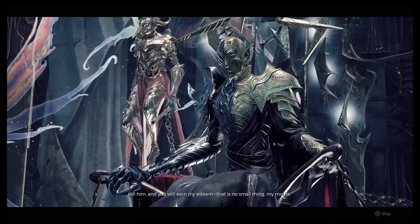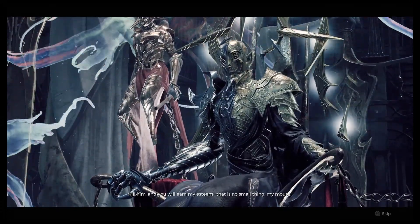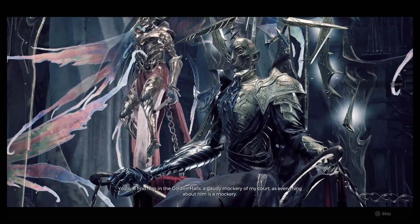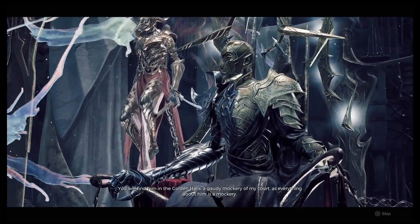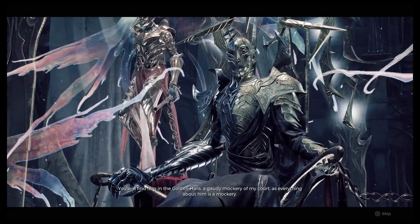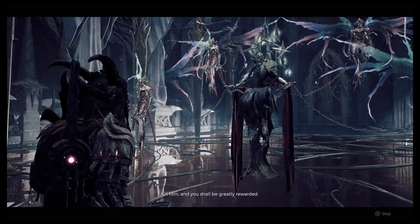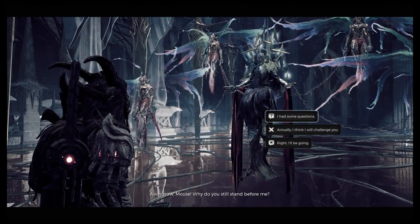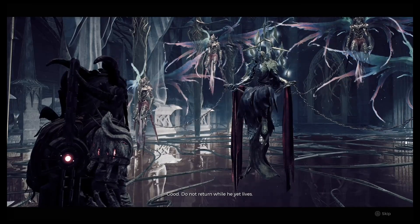Just to clarify: Fey Rin with the R is the dark king, Fey Lin with the L is the light king. The game did this to us on purpose, I'm sorry. Continue to listen to him, make your selections, and then tell him you're going to go kill the light king. Do not challenge him right now — just tell him you'll go do it and you should be greatly rewarded.